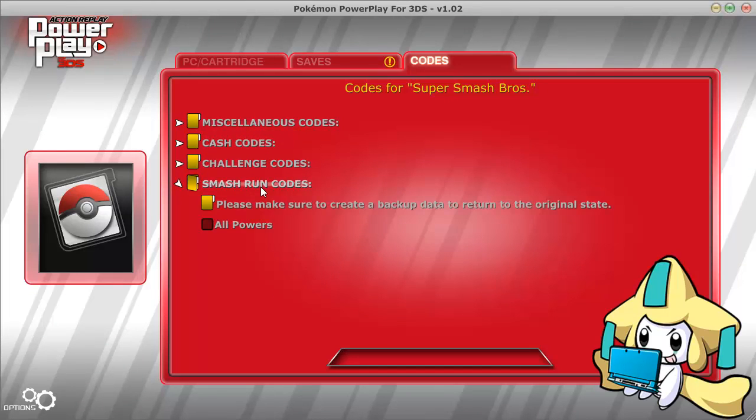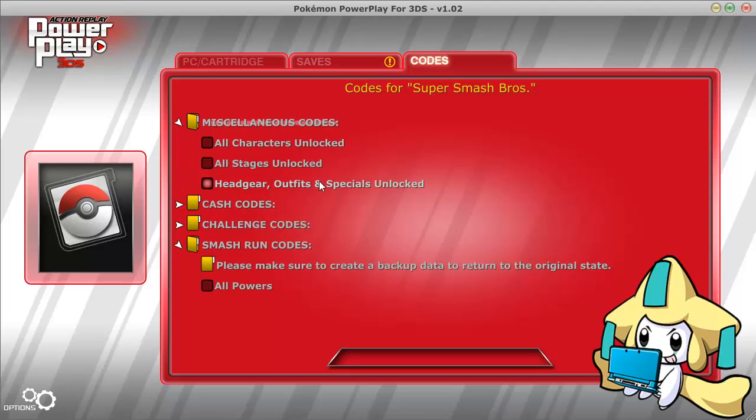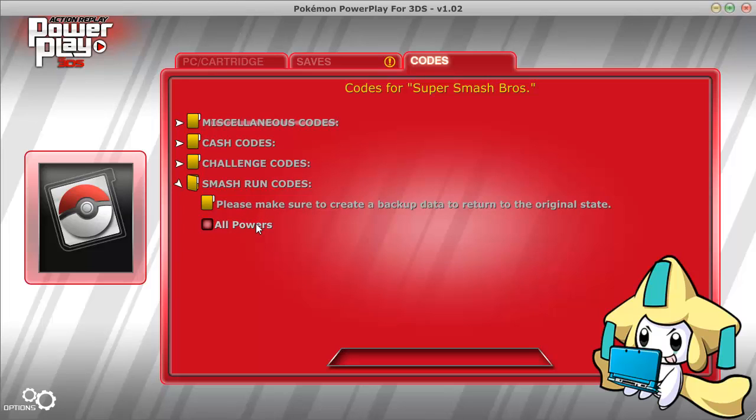What they added here was Smash Run codes. It says please make sure to create a backup of your data to return to the original state, and then it says 'all powers' which will essentially give you all powers. EU has different codes right now which I can't show you right this second, but they have codes for badges that will replace your other badges and make them more powerful. Those will be coming to the US too and I'll be making a video on those eventually. This is Power Play, not Power Saves — it's the same exact program sold under a different name with a different device.